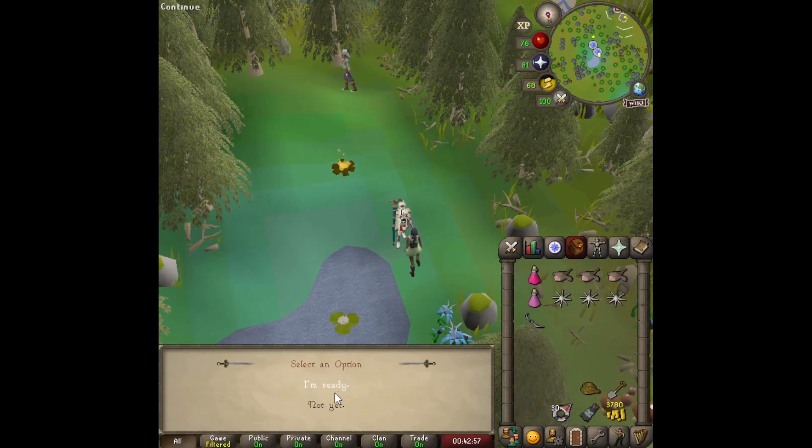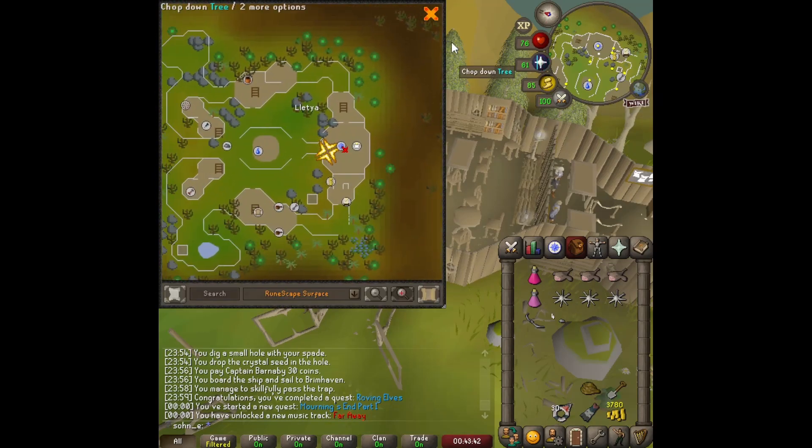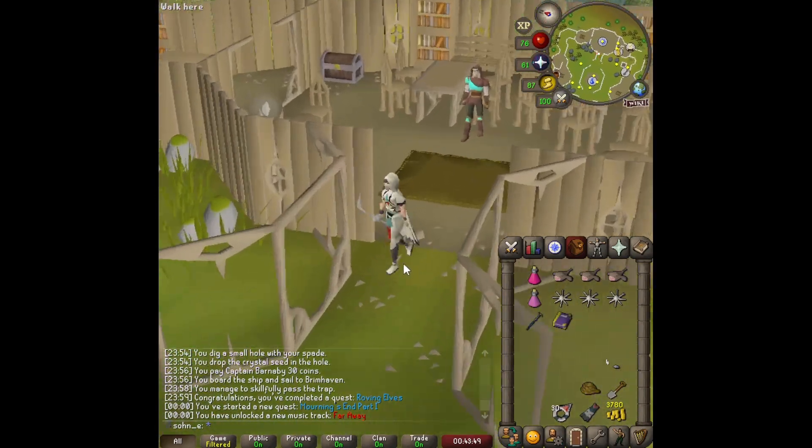While we're here we talk to Eluned and start Mourning's End Part 1. We get teleported to Lletya and receive teleportation crystals which will teleport us straight here for future quests. Crystal — how cool is that!